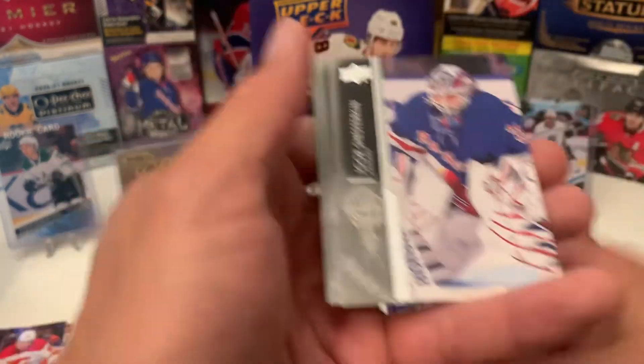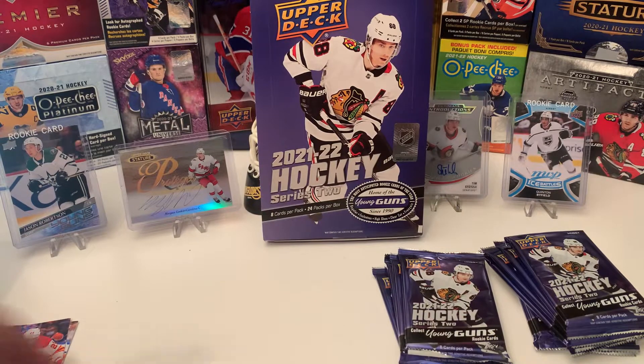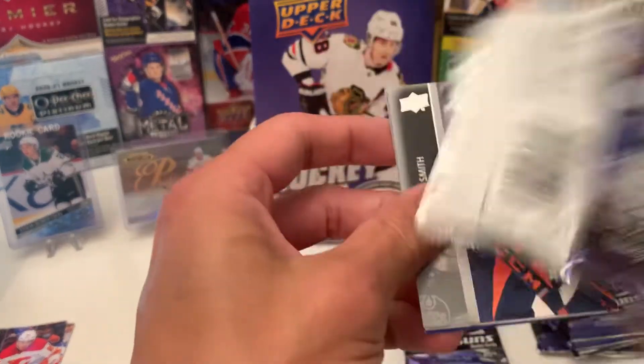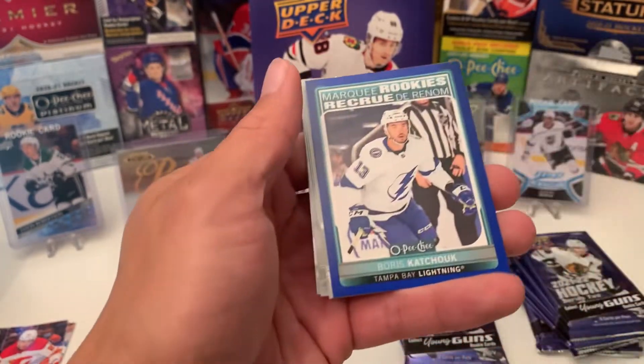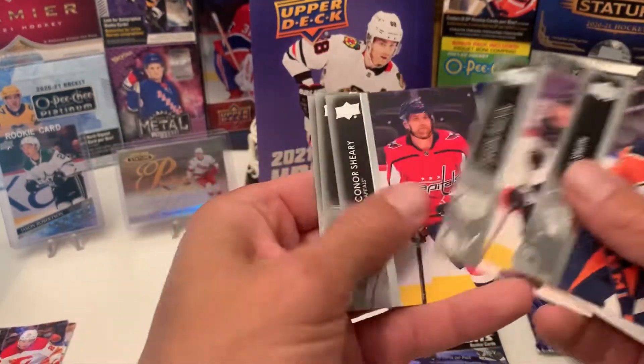And then the Young Gun — Tomasino. It's interesting how you sometimes get two inserts in one pack, but who am I to complain? We got a blue border rookie of Boris Kachuk.